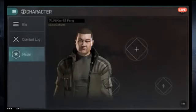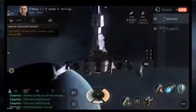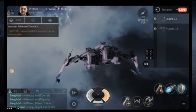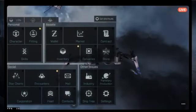Closing out of the character screen: we're going to do multiple videos to keep each one digestible. This video covered the character screen. One useful thing: see 'Set Shortcuts' at the top — that lets you customize the three icons shown under your character, currently Inventory, Fitting, and News or Encounters. You can swap any of them out to quickly access whatever you use most.